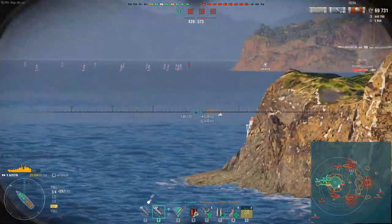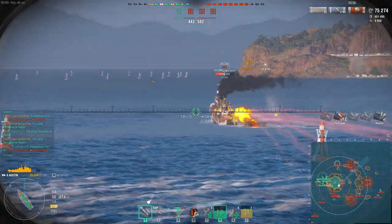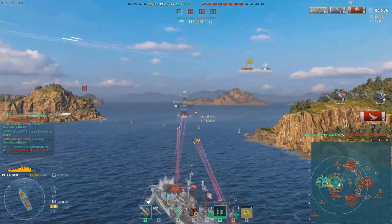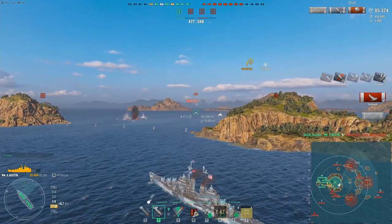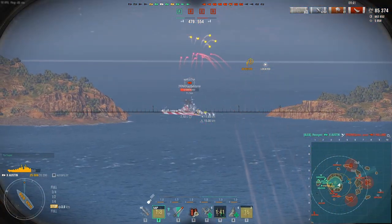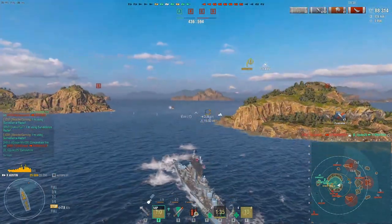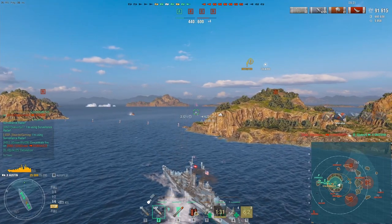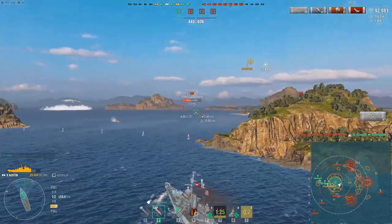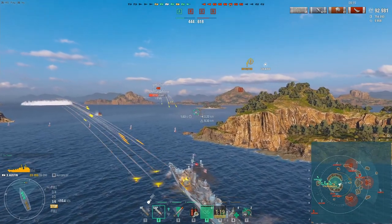Luckily, the Haaland pops out right in front of him, and this is where the Austin just shines. He pops the reload booster, fires SAP, and when it turns away switches perfectly to HE. There's no chance for a DD in this situation. The Haaland apparently decided it needed to torpedo the Kremlin — which has enormous torpedo protection — for maybe 30k damage if all torps hit, and threw away its ship as a result.